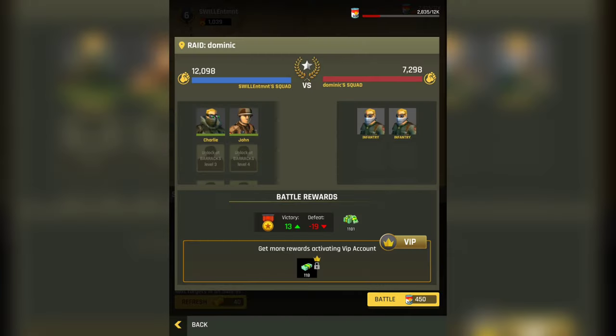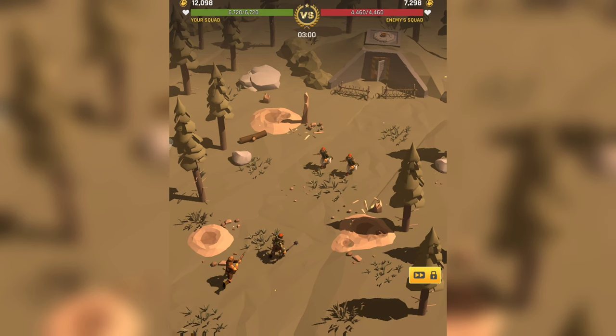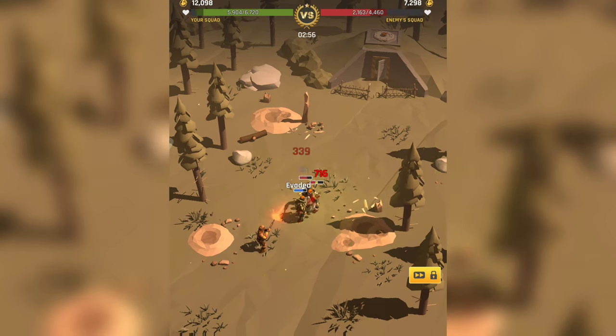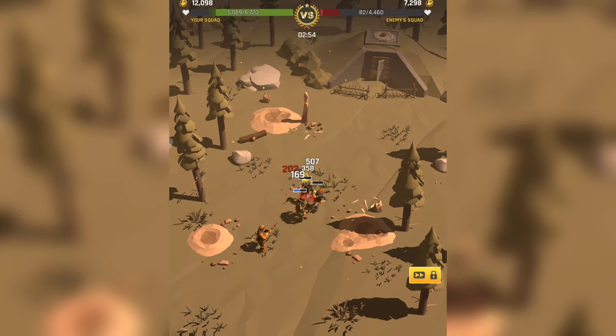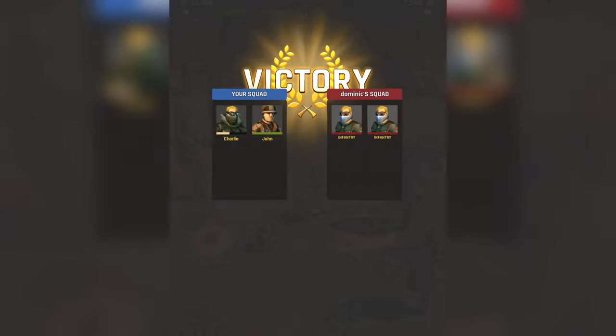Let's see who to fight — Bill Gates again? Or Dominic? Oh, we can choose — did not know that! Let's fight someone that's weaker than us just so we can progress and get some resources. That's all that matters to me.